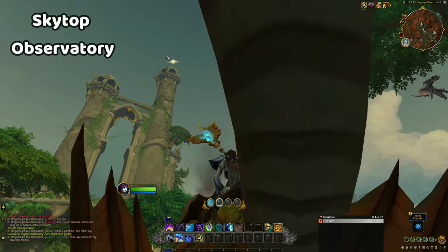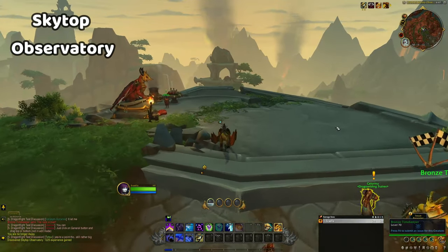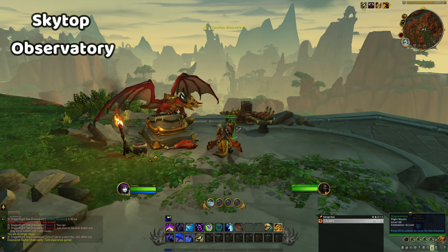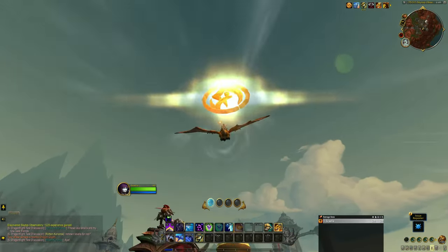The next glyph is also at the top of a very tall tower, but there is another workaround here. The Skytop Observatory has a flight path you can learn, so it might be wise to wait to collect this glyph until you've reached this area during questing. Once there, it will take around three Skyward Ascents to reach the glyph.